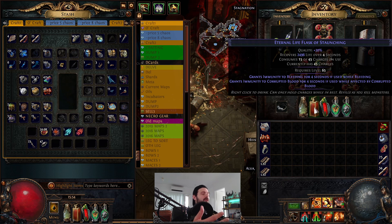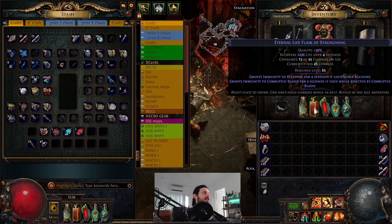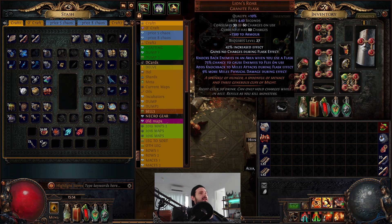I don't have this set up on my Staunching flask because you can't do it on life-based flasks, as far as I can see. That would be too powerful according to GGG, because if you could auto-trigger a life flask you'd never die. The other thing to note is that if you're running melee or totem characters, make sure you're using instilling orbs on your flasks.